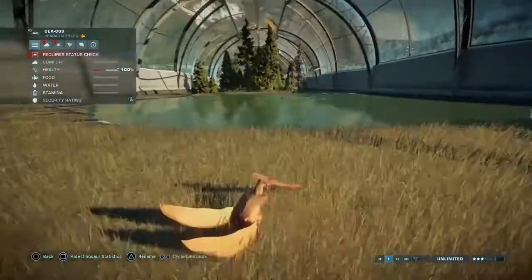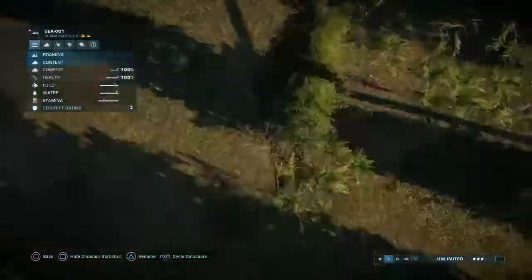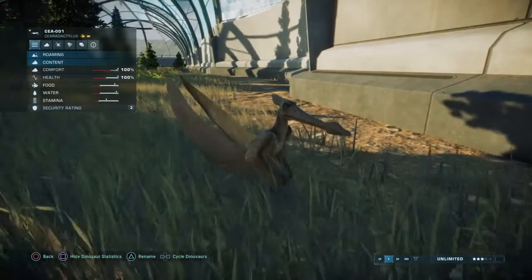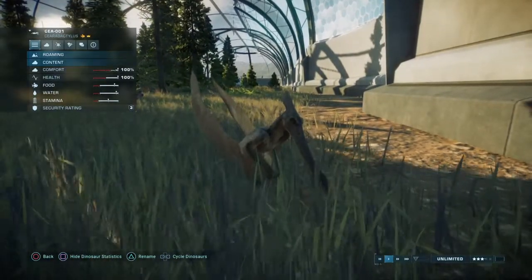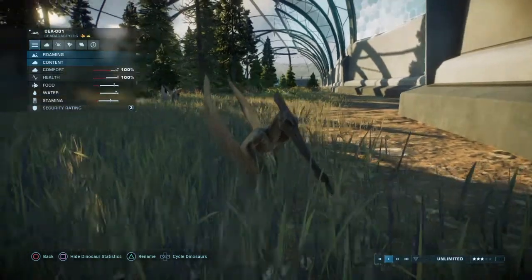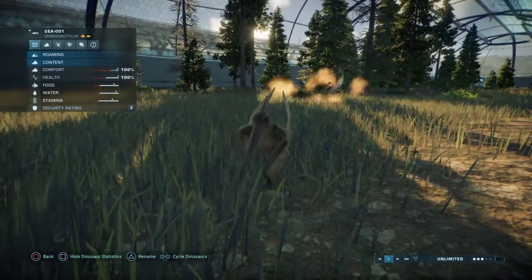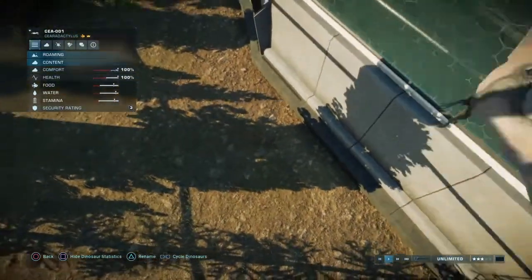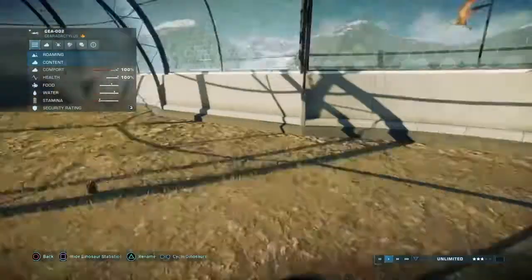Next is the Cearadactylus, which has 12 skins. Interestingly, this is actually the first pterosaur we ever got in the Jurassic Park franchise — not Pteranodon, not Dimorphodon, not Quetzalcoatlus. It was this guy in the very first novel, with six of them. One of them actually stole Lexi's baseball glove. I like the design but the color on the first one is very boring, so we won't look too long.